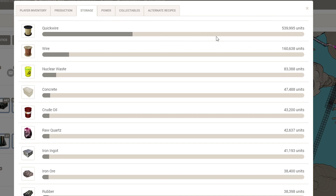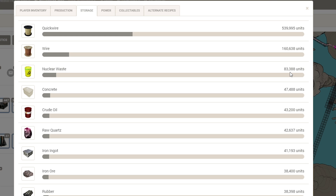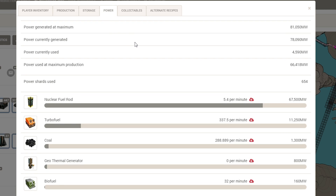Let's quickly check storage. We're storing a lot of quick wire. Oh god — 83,000 nuclear waste? I haven't checked on that in a while. I was wondering what was going on there. So that's not good. About 160,000 wire. 500,000 quick wire though? Yeah, we're making a lot of it; I don't think we're using a lot of it. Quickly check the power here. Power generated maximum: 81,000. Currently generated: 78. And then power shards used — 654? I didn't even know there were that many.